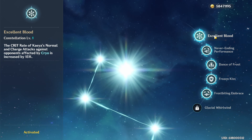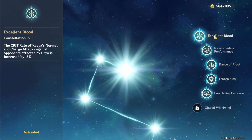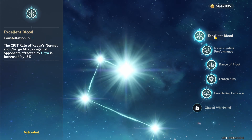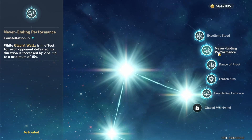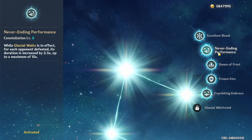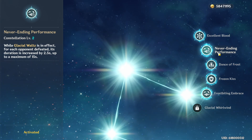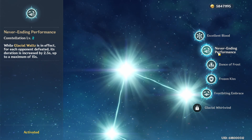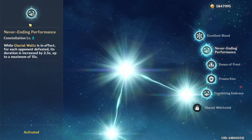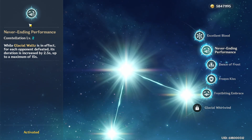In a situation where you play him with Chongyun, Shenhe, and an additional hydro character for the freeze reaction, this C1 is good because his normal attacks will deal significant cryo damage. Outside of that, it is a subpar constellation. His C2 increases burst uptime by 2.5 seconds every time an enemy dies while Glacial Waltz is active, and this stacks all the way to 15 seconds. Against multiple enemies this is very powerful, making Kaeya one of the highest DPS units in the game; against tanky enemies, this value decreases.